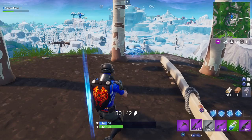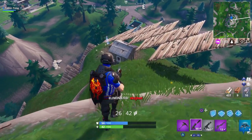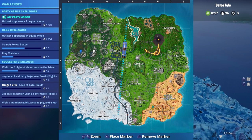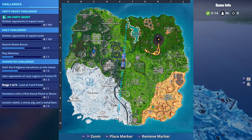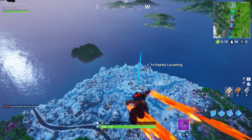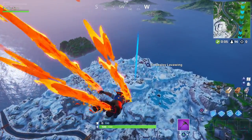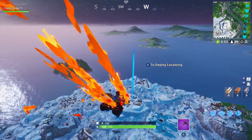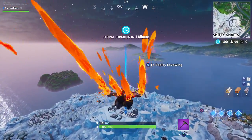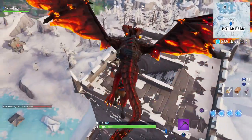So here's the second one, now there are three more to go. The first elevation was right here, the second one was right here. The next two are down here in the winter biome. We're going to have one up at Polar Peak because that is without a doubt the highest elevated one on the map — we'll see though, the signs actually tell you. We want to land directly on top of Polar Peak's castle.